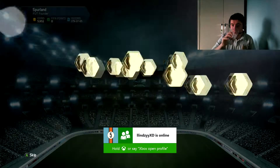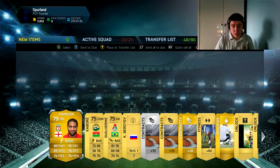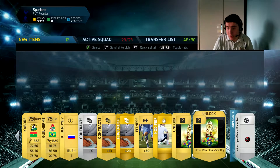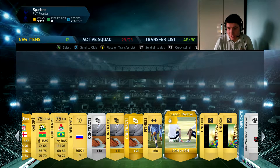Drink a bit of water for this pack. And it's Glenn Johnson — not anyone good there. Two free world cup packs! I should put this in the video maybe. That goes for about 1,400 coins.